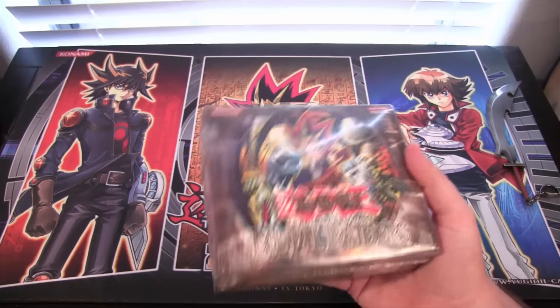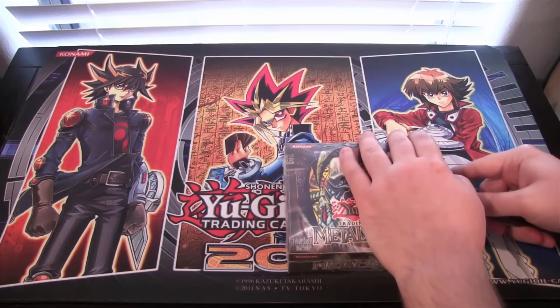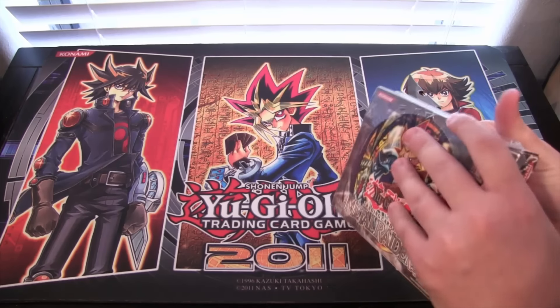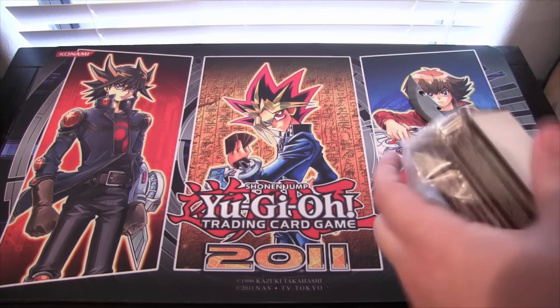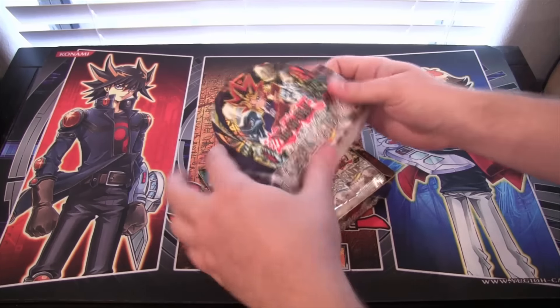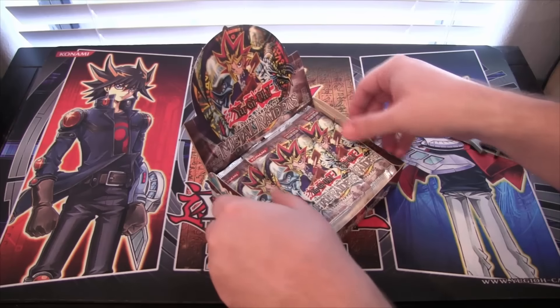Hopefully we'll get Mirror Force or some of the really good cards from this, because this set still has a lot of useful cards from back in the day that are still usable today. It's kind of cool that a set as old as this — being the second set that came out for Yu-Gi-Oh! — still has so many useful cards. I got this from Biggin Collectibles, so be sure to check them out linked in the description. Let's see what we get.